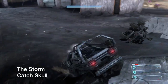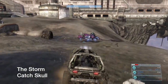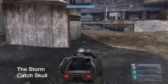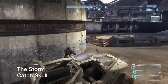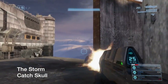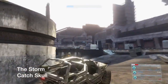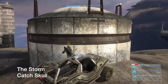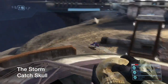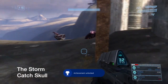This is Tsavo Highway — the Catch skull. You can use a ghost or one of those Covenant vehicles. Do not destroy the anti-air turret. If you destroy it, the skull will disappear. Just come over here and crouch jump up. Trying to level it out so I can get up there — and there it is, the skull. Remember, do not destroy the anti-air turret or it will disappear. Achievement unlocked.